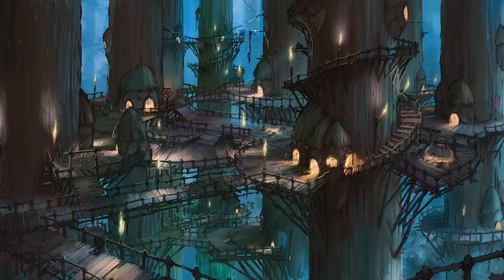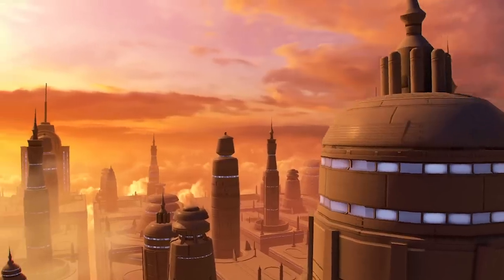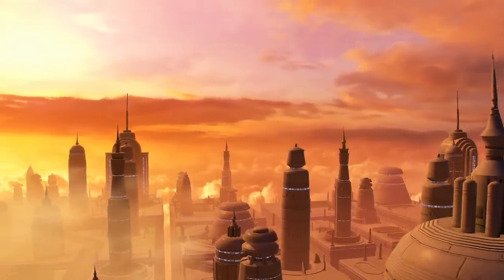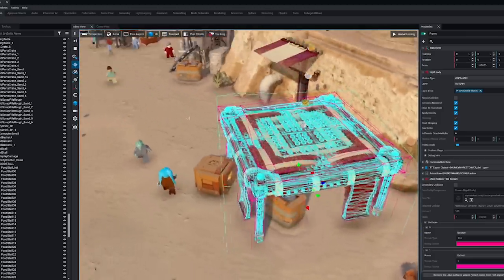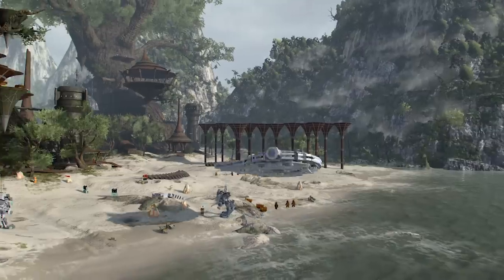We started by going through every planet, discussing colours and texture details. Each planet and location has got so much original, authentic Star Wars detail. We got new systems that gave us a lot more finite control — how the planets look, how the levels look, how the ships look. It all looks so good.